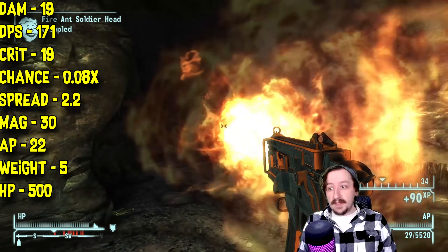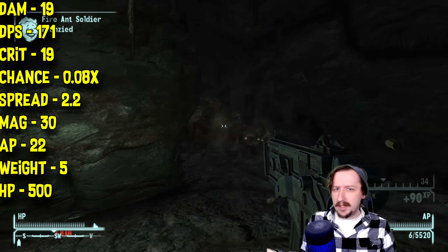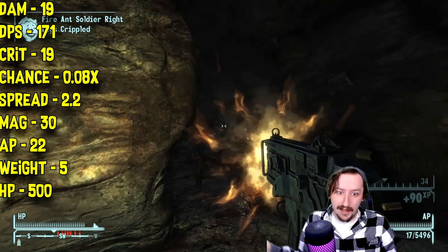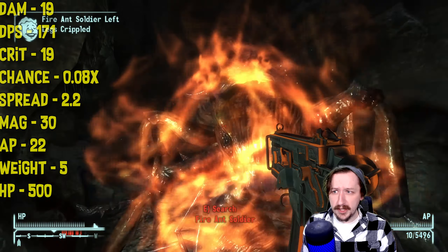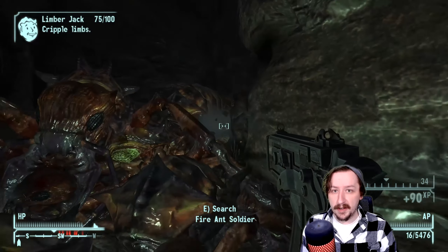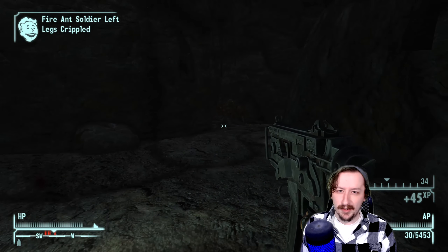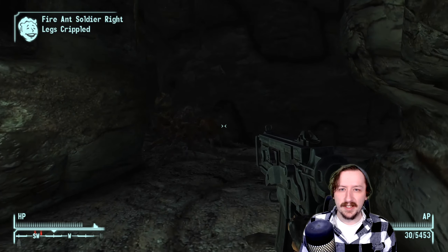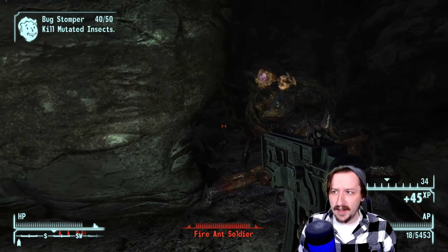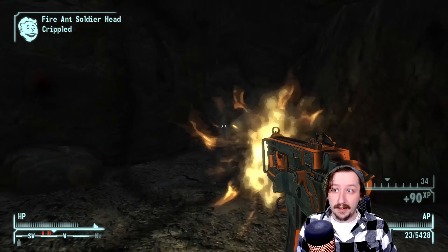The 10mm SMG weighs 5 weight — not super heavy, but not super light either. It has 500 item health, which is also pretty good. Submachine guns and full auto weapons can eat through item health pretty fast, but 500 gives you a lot of it. This gun doesn't chew through ammo so fast that you'll be breaking it really quickly, and 10mm submachine guns aren't the most difficult thing to find. Once you have jury rigging or weapon repair kits, it's not going to be a big deal — basically any submachine gun or pistol can be used to fix it up.